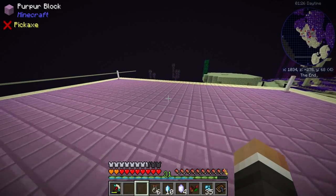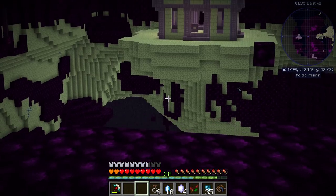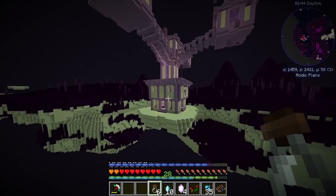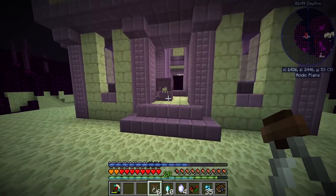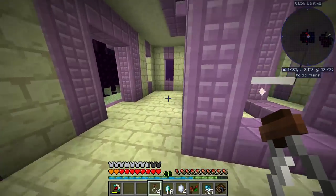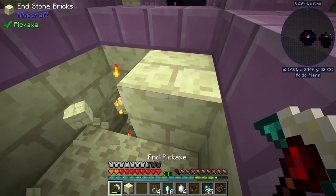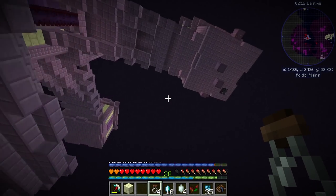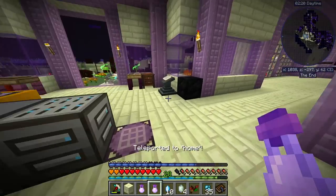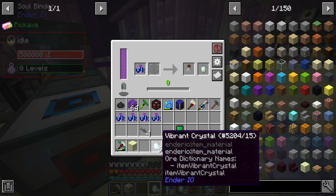Let's go find some shulkers — the fastest way might be via our waystone to the acid plains biome we found. Popping into this end city, it looks like it hasn't been visited — there are a few shulkers up there. Capturing them with soul vials: one, two, three... there is indeed a spawner down here — four, five, six. Quick slash home back, and throwing all six into the soul binder with XP gives us all 10 prescient crystals.